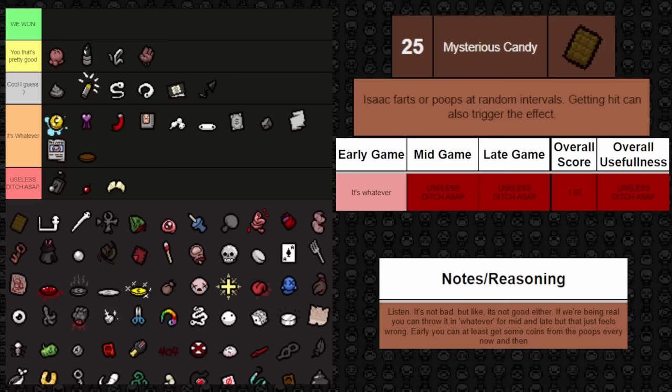Next one is Maggie's Faith — it gives you an additional eternal heart at the start of every floor. Fantastic to get early on since more heart containers help with devil deals and anything that takes away red heart sources. It falls off a lot late game since you don't need red heart containers when there are no more devil deals. It will help you slightly late game since the eternal heart gives a small buffer of damage you can take. Overall better early and mid game, but pretty cool overall.